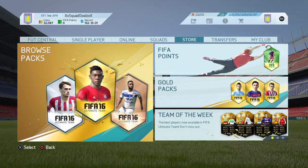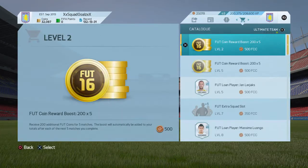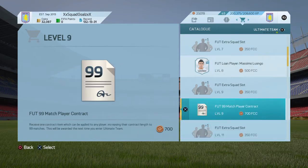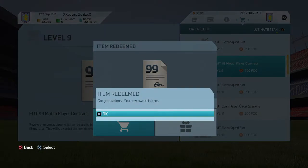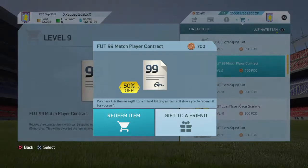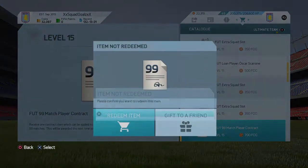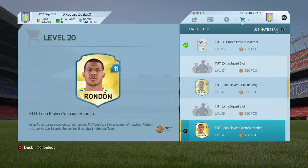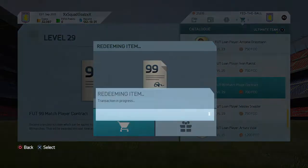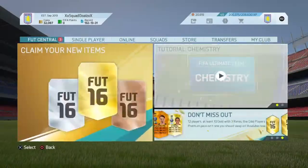Hello everyone, it's Sam's Gaming and I'm back with another trading video. Basically, if you're on the catalogue you've got the 99 rated match player contracts. If you redeem all of those using the FIFA credits you have, just buy all of them. You can only buy them once but you do get a lot — as you can see, I have three of them.